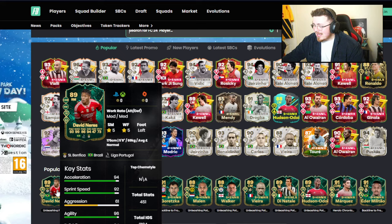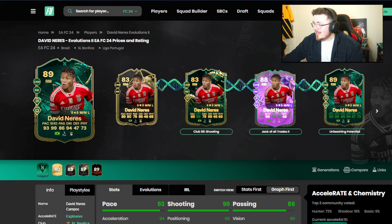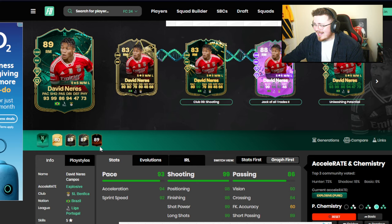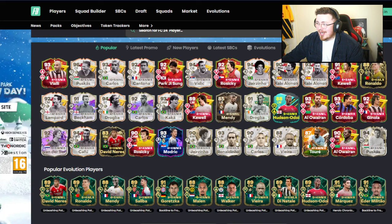So Ronaldo, David Neres, Mendy is trending. I see a Marlon as well. David Neres is a chain here — Jack of All Trades, Cognita shooting. That's a ridiculous card: 5-star, 5-star, medium medium — it's a bit dead, but it doesn't matter when you've got stats like this. That is absolutely disgusting. I know a fair few of you guys probably did the Jack of All Trades option, so there you go — a nice little fine tune to chuck on top.